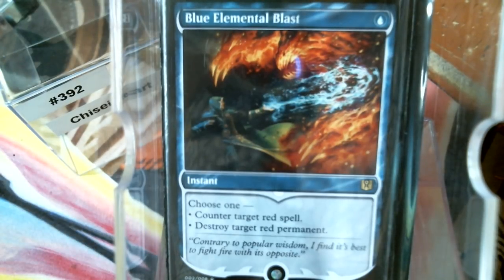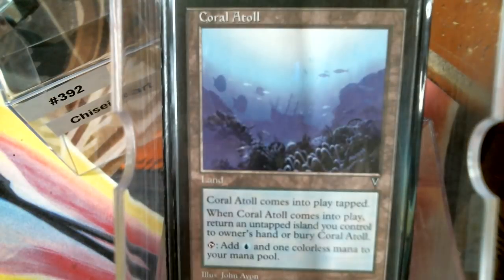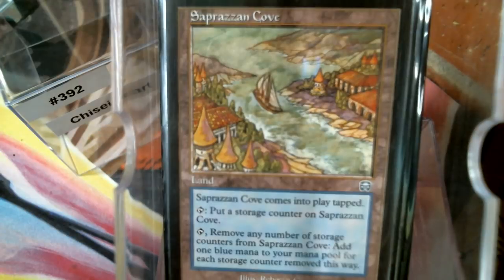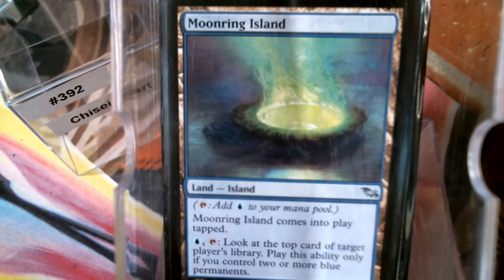Let's go ahead and do the few non-basics we've got. The Coral Atoll and the Temple — just because in a pinch the Temple can give you double blue. A storage land obviously, and the Moonring Island.